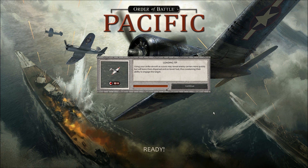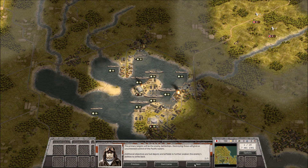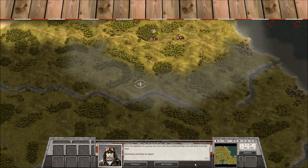If you hear weird sloshing or clicking, I do apologize, but I'm enjoying an iced coffee right now — it's delicious. Let's go ahead and start the mission briefing. Our air raid has caught the Americans completely by surprise. The mission is to cripple the American Pacific fleet so they can pose no immediate threat to our upcoming offensive. The primary targets will be the enemy battleships — destroying these will give us uncontested control of the Pacific waters. Additional objectives are fuel depots and airfields to further weaken the enemy's abilities to strike back. Rapidly destroying enemy aircraft on the ground is essential to prevent them from engaging our strike forces. We will not be able to achieve every objective, so choose your targets carefully. Once the element of surprise is worn off, the combined fleet will withdraw from the area. Dismissed. Glory to Japan.